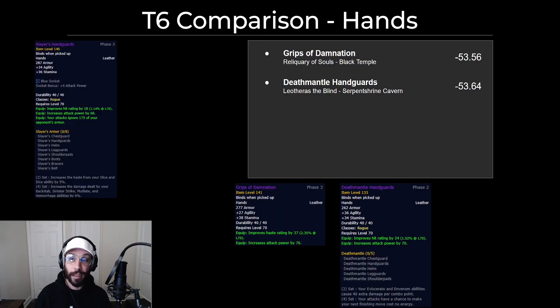In tier 6 it's almost a 53 DPS downgrade from the alternatives — yeah, the rest of these are pretty bad.